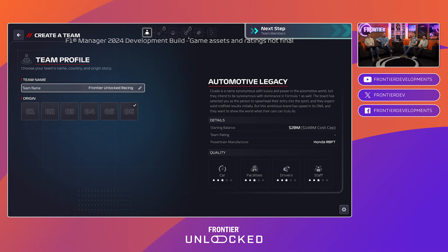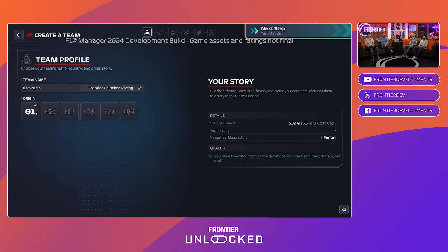When picking a team origin, some sections of the create-a-team flow will be locked because it's a preset challenge. If 'Automotive Legacy' sounds interesting, some elements will be set up for you already. We're going to go with 'Your Story' because everyone at home would want to click every single button on this screen.